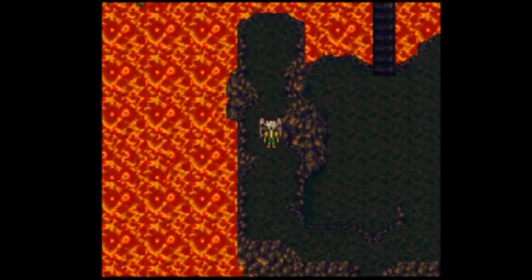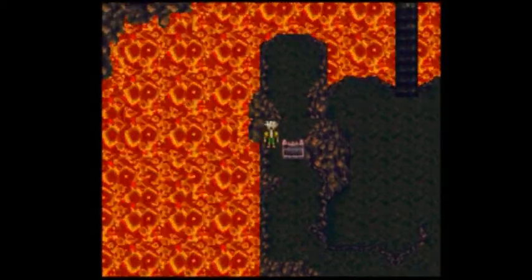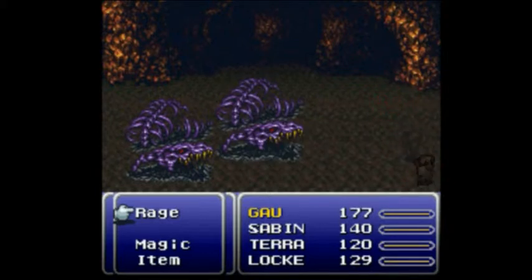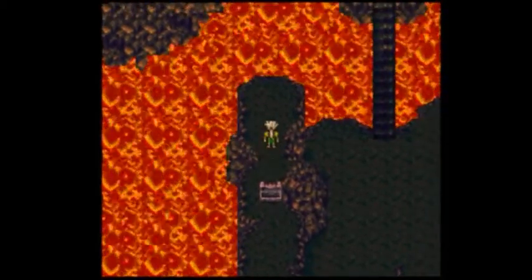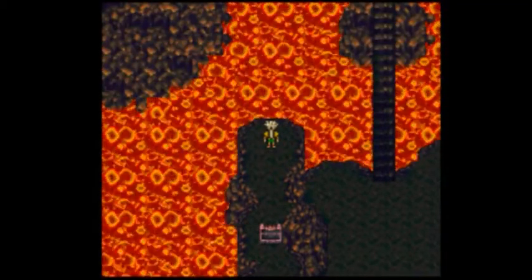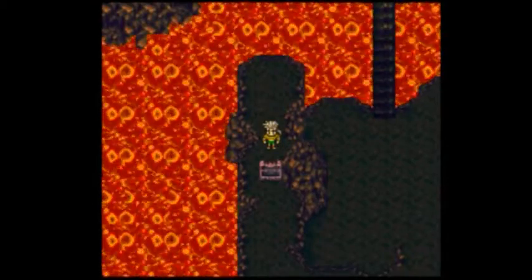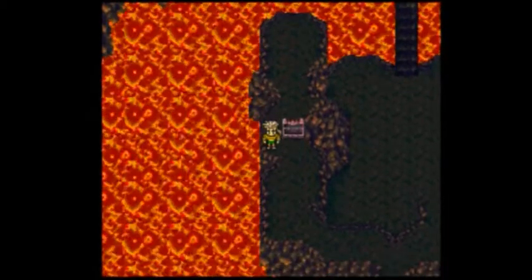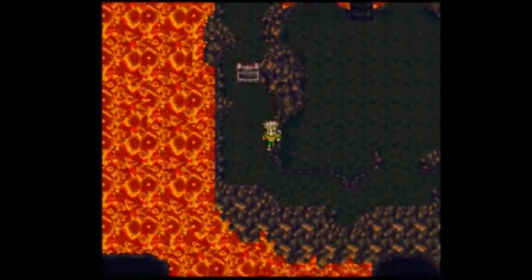Got my chest. Alright, so I'm at the bottom of the chest, now the left side of the chest, now the top left corner of the chest. Later, noobs — run, run, as fast as you can, you can't catch me, I'm the gingerbread man. There we go, got my thing. Back down to the chest, left side of the chest, and now I can just go down-right from here for a while.